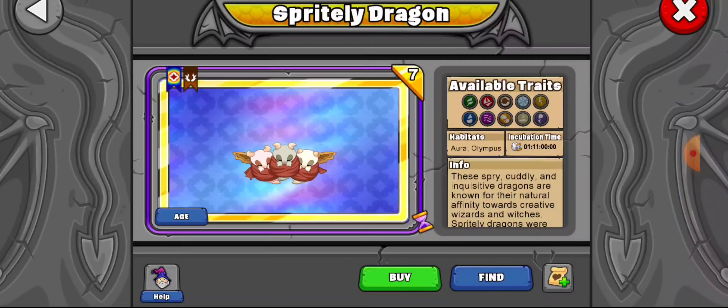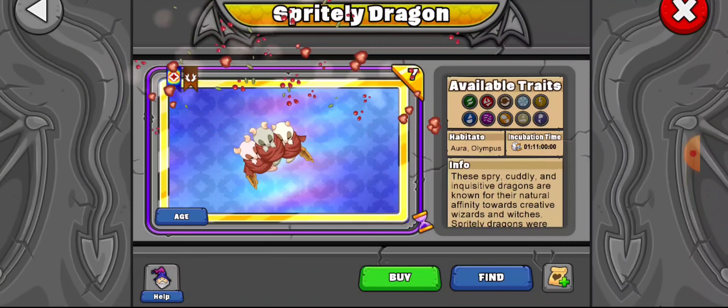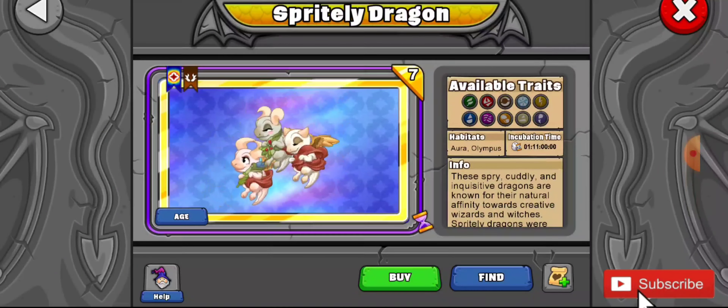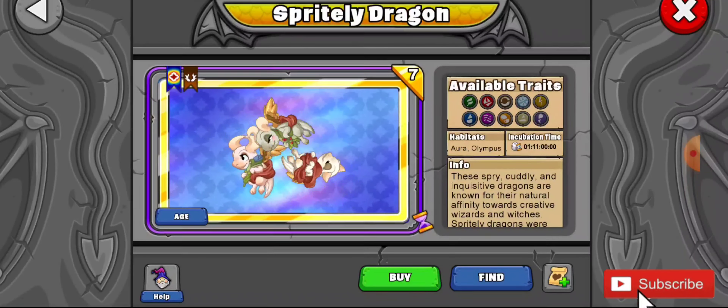Hey gamers, Bliss here. In this video I am going to show you how to breed the Spritely dragon, and this is my second favorite dragon of all time. Number one for me is the bone dragon, and this is my second favorite dragon. Absolutely obsessed with this dragon. So let's head over to the epic breeding sanctuary so we can get some hints on how to breed this amazing dragon.